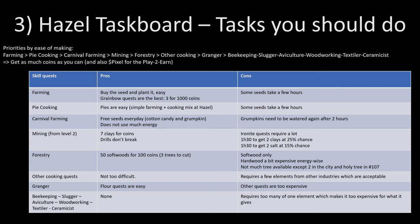Farming is first because you simply buy the seed and plant it — for example, the coinbow: plant three and get 1,000 coins. The only downside is that some seeds take a few hours to be ready to collect. Pie cooking is next because pies are basically the same as farming but you add some cooking mix and cook them, so it's really easy as well. For carnival farming, you get free seeds every day — cotton candy and grumpkins — and I think it only uses energy when you water them. The only downside is that grumpkins need to be watered twice, with the second watering two hours after the first.